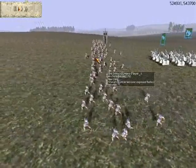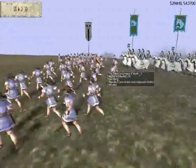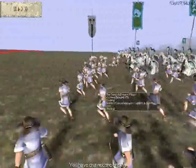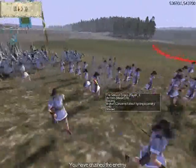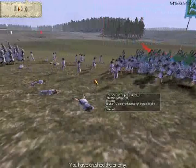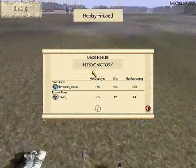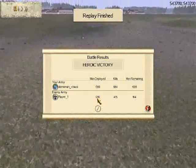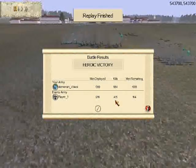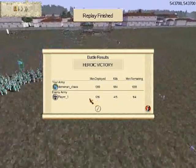That last unit is going to continue to run away. My cataphracts reach them, and after trampling a few of their guys, this unit routes. That was a heroic victory. I deployed 1,399 men compared to his 1,216. I had 984 kills with 1,008 remaining. He had 415 kills with 164 men remaining. Good game to player one, and I hope you all enjoyed this battle.